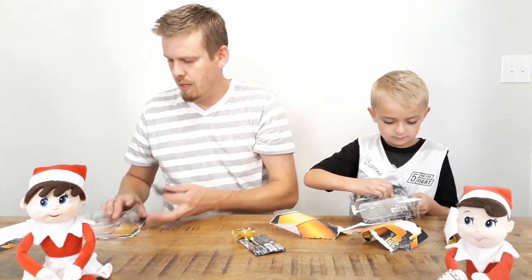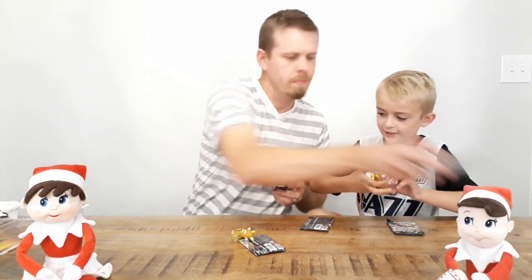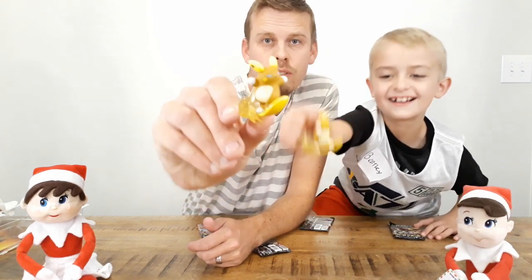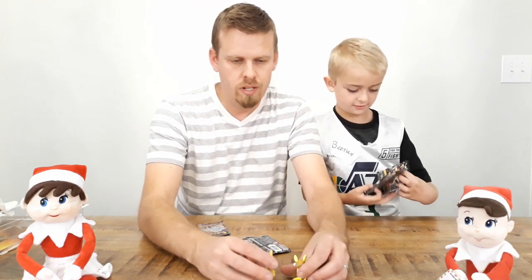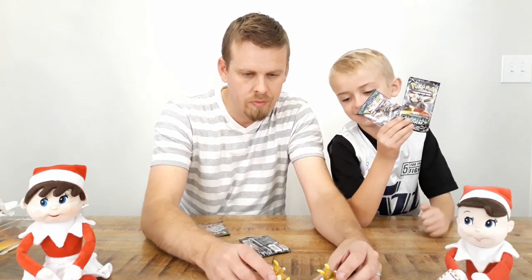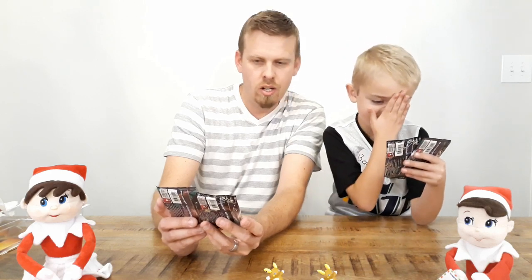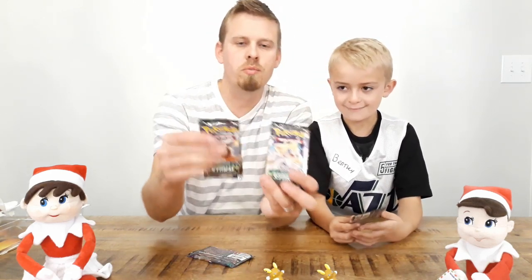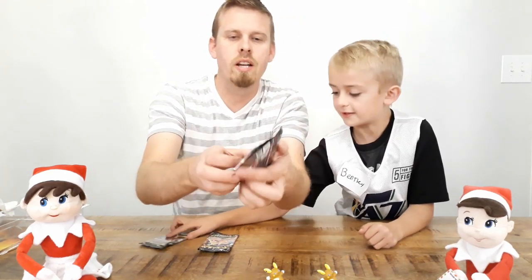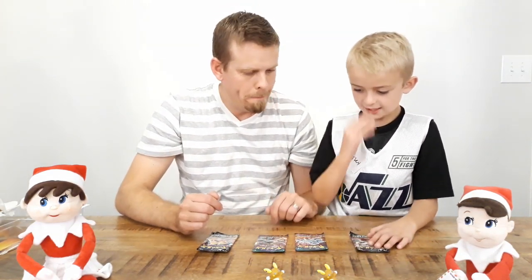Okay we got those packs open. You got your little Raichu toy — here's our little Raichu, you can see that, that's pretty cool. We got two of those. They'll stand up like that, looks like he's surfing. What packs do you got? We got a Celestial Storm and a Guardians Rising. Here are our two Celestial Storm packs and two Guardians Rising packs. Which one should we open first?